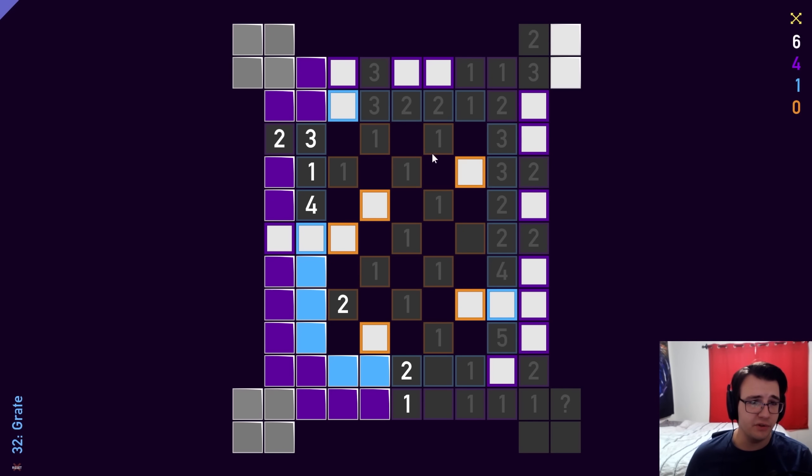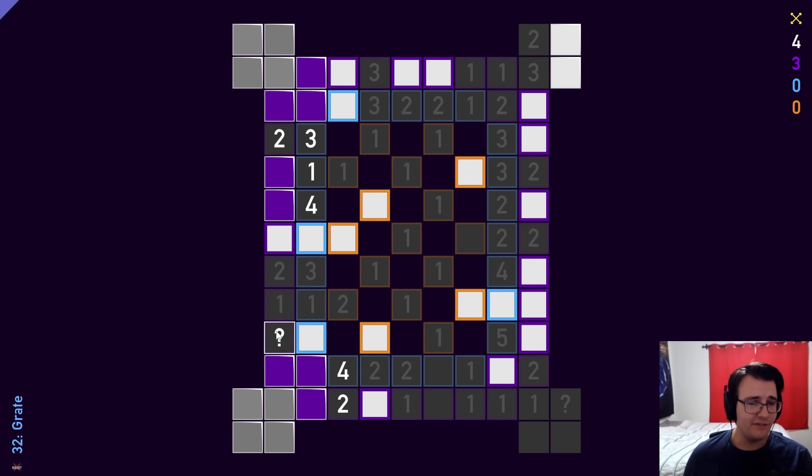There is one mine left in the light blue, and it has to be next to this 2, so these 2 light blues are not mines. I have a 2 I can complete and another 2 I can complete. 1 of these 2 is a mine and 2 out of these 3 are mines, so this is a mine, and I have my 2 completed now. I can count the purples — 3 purples left. 1 of these 2 is a purple, and then 2 out of the 3 next to the 2 and 3 basically are mines. So everything not adjacent to those numbers and purple are non-mines.